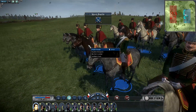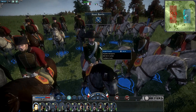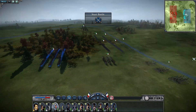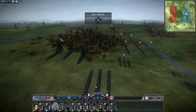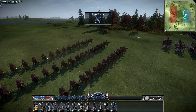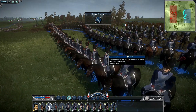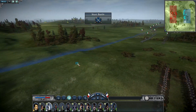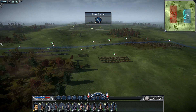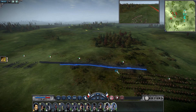Napoleon himself goes right here — you can see he's wearing the same uniform as the Chasseurs, his green uniform, because he liked his guard so much he chose to dress like them. Then we have the Mamluks, who followed him from his Egyptian campaign, and the Grenadier Horse Guards regiment. Lots of guard units in this one — guard artillery, guard everything. Let's start the battle.